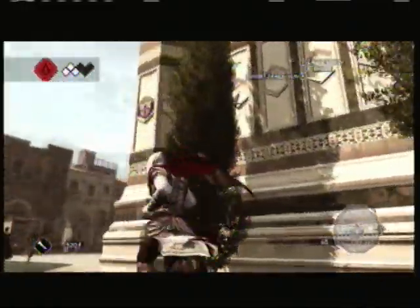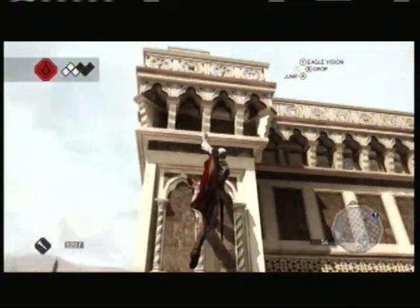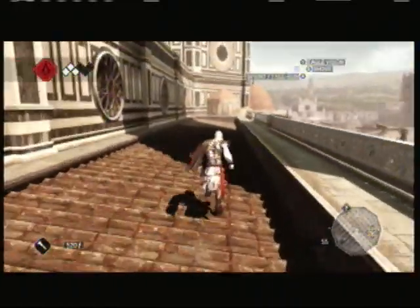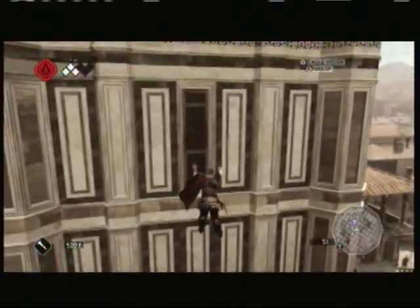Now what you're going to want to do is go around the edge right here. The easiest way we found was to climb up this building that's across from it. Go up, and you're going to try to jump off this balcony and hit that window right there in the middle.